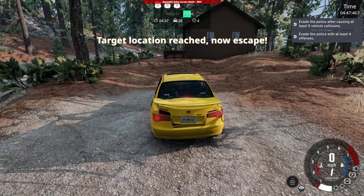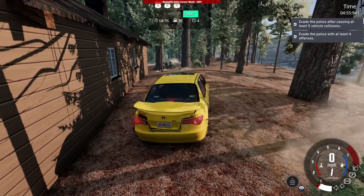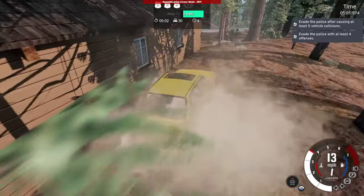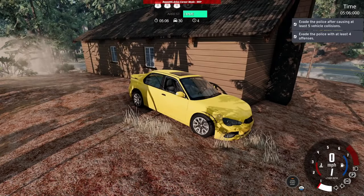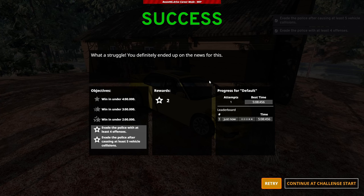Now escape. There's a cop in the distance, another cop in the distance. You told me you can't see me or hear me? I swear to God. What a struggle. You definitely ended up on the news for this while the cops were just right at the front door of the house. We did the two challenges but not the three.